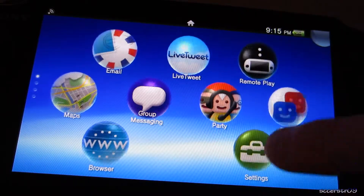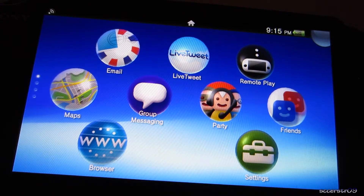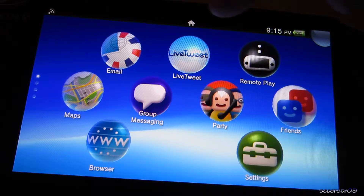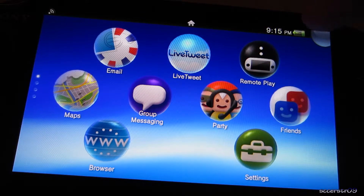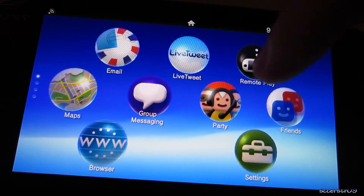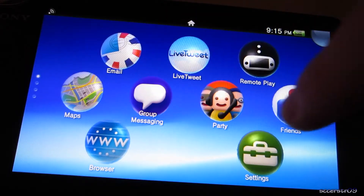So let's go back up to the top. As you can see we have email — I do have my email set up, so I can check it whenever I'm using my PS Vita. I have my Twitter account for live tweeting, remote play with my PS3 set up for that, maps, group messaging, party chat, my friends list, the web browser, and settings.